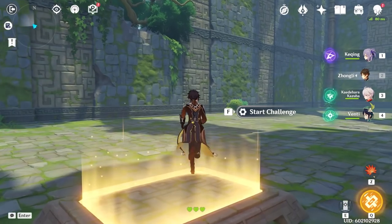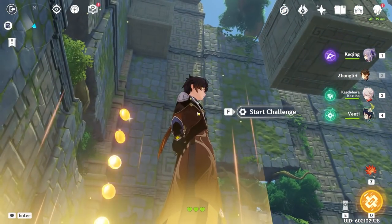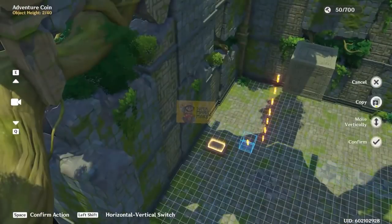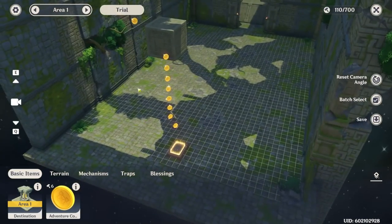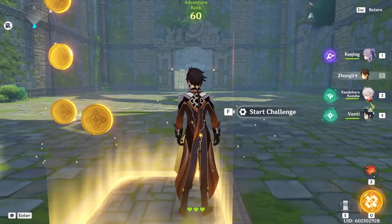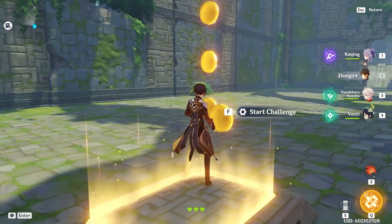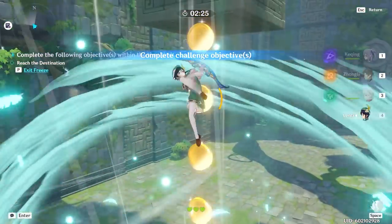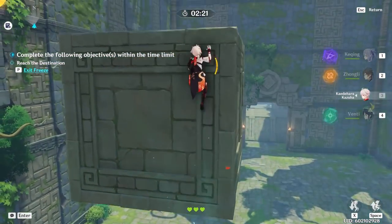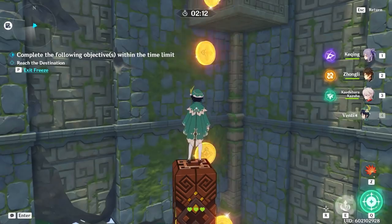I'm going to show you guys the intended solution for this stage, then pretty it up a bit, and show you how to make it impossible. The intended strategy requires serious vertical height. This combination of skills between Zhongli, Venti, and Kazuha allows for the highest amount of vertical mobility in the game.